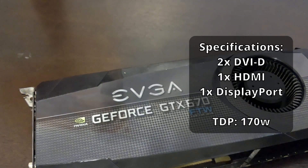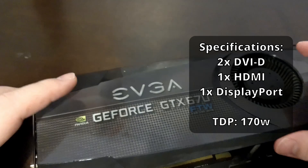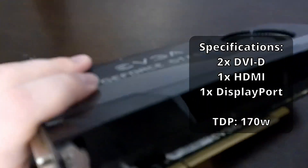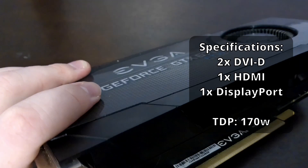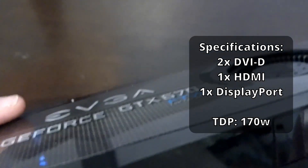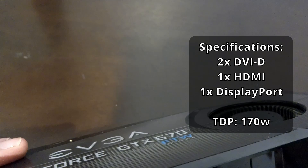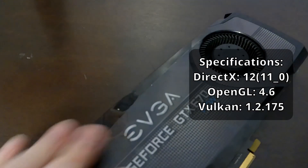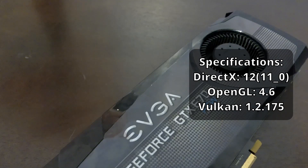To power this however, we're going to need two 6-pin power connectors as it does draw about 170W maximum. We've also got two DVI ports, HDMI, and DisplayPort for our video inputs, which is always pretty nice to see. It may not have all the ports of its successor the 970, but overall things are looking pretty solid here. It even has proper support for DirectX 12 and Vulkan, even if they are pretty basic implementations of them by today's standards.